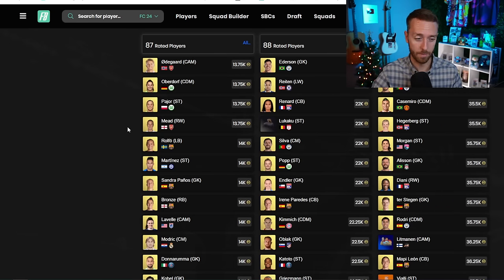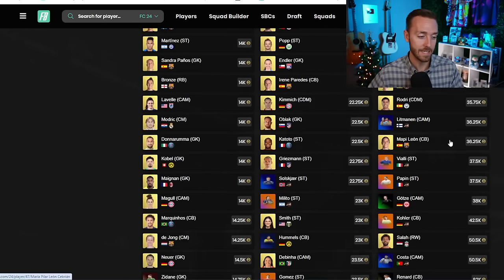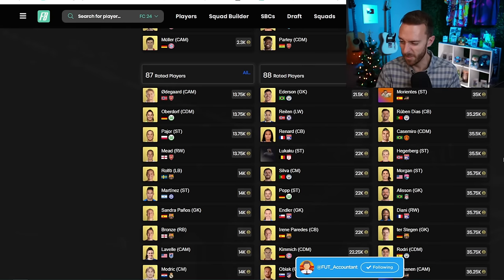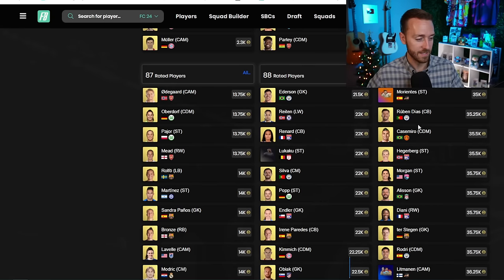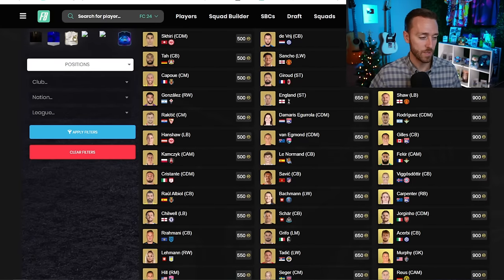89s were all like 38-39,000 coins on Saturday and they dropped off. You can probably get 89s on bid for like 34k - that's probably a pretty safe investment. Eusebio, Mbappe, Zidane SBC is out; another Player of the Month Mbappe could be released this week. So I like the 89s after they dropped off considerably - they could rise back up to 38-39,000 coins during the week potentially.